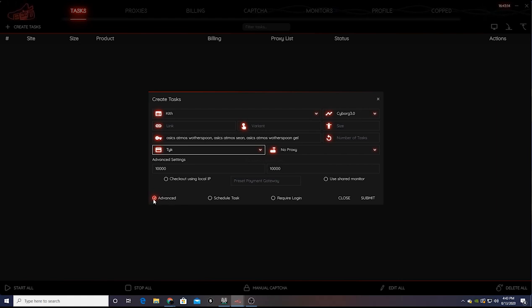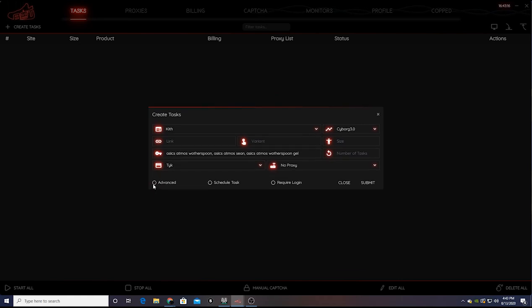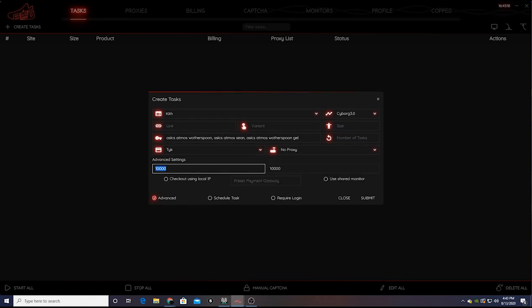We have advanced settings mode checked — you want to have that checked. We're going to set our delays to 10,000 milliseconds starting off. You want to start your task five minutes beforehand, then drop your delays about one minute to 30 seconds before the drop goes live — down to 2,600 milliseconds, or something a little higher like 3,000, 3,500, or 2,800. Whatever you're comfortable with — I'm comfortable with 2,600, so that's what I'm going to use.